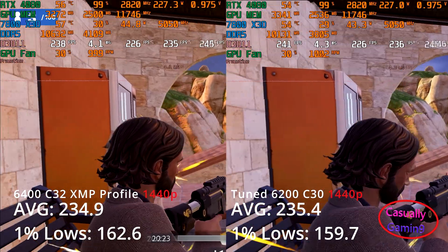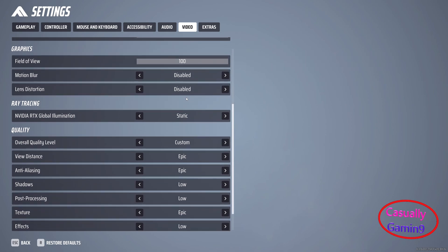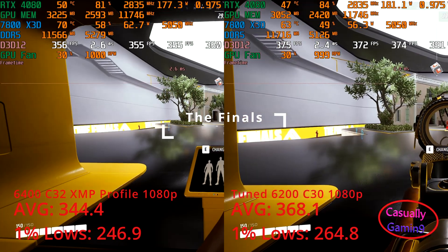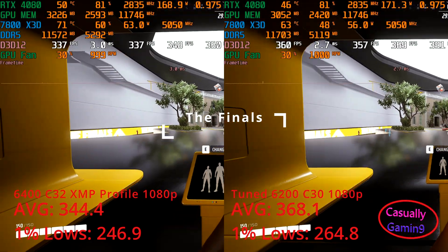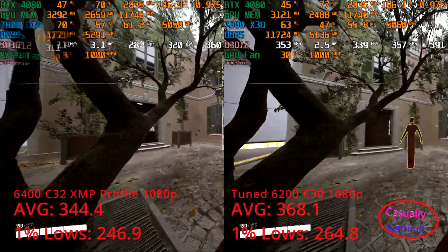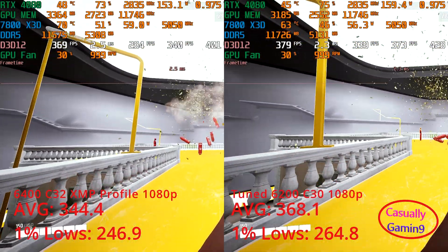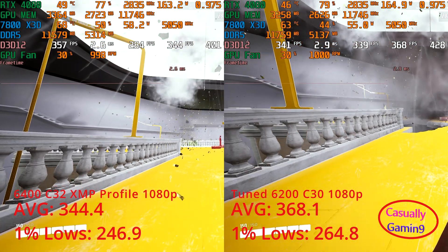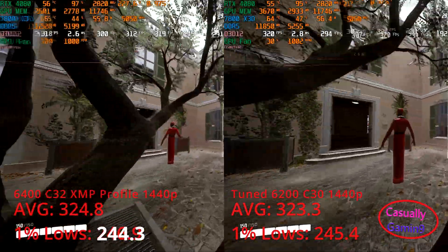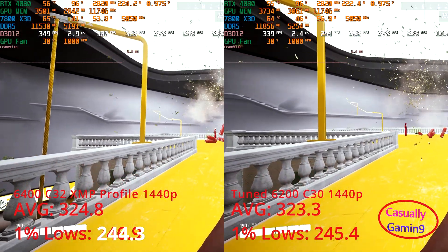The results displayed in the side-by-side comparisons are the averages from three runs. I tested The Finals, a recently released game, using these settings in the practice range and averaged the three runs results. At 1080p the tuned configuration delivers better performance with averages of 368.1 and 1% lows of 264.8, while the XMP profile managed 344.4 and 246.9 — lower tuned speed wins against higher speed. At 1440p after three runs the memory configurations deliver similar performance with averages around 324 and 1% lows of 245.